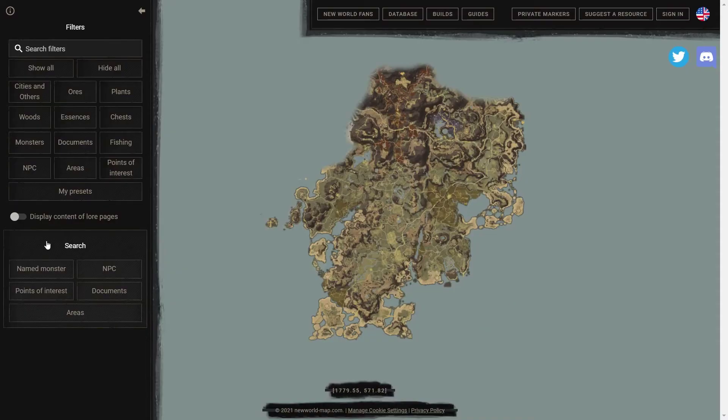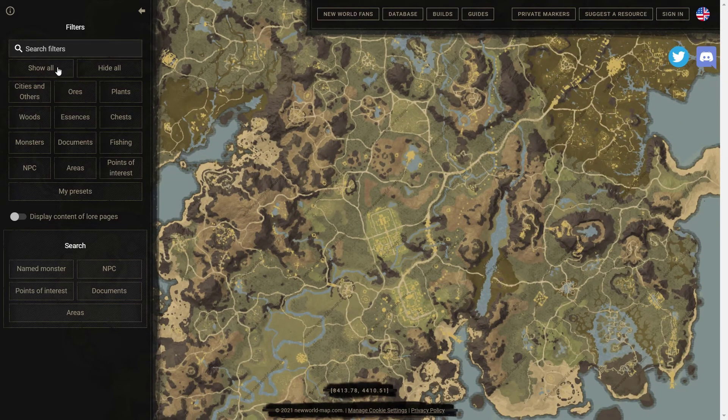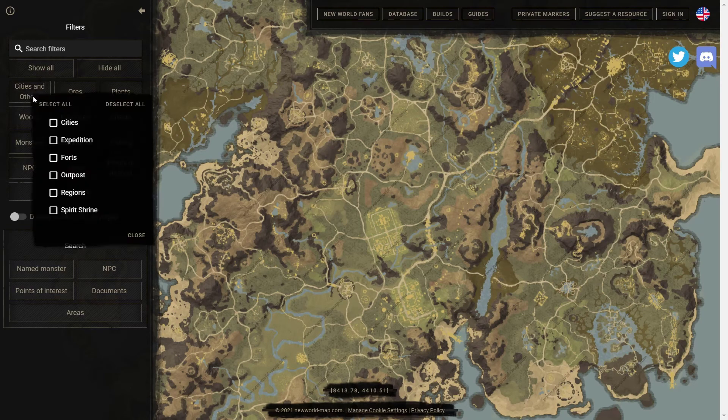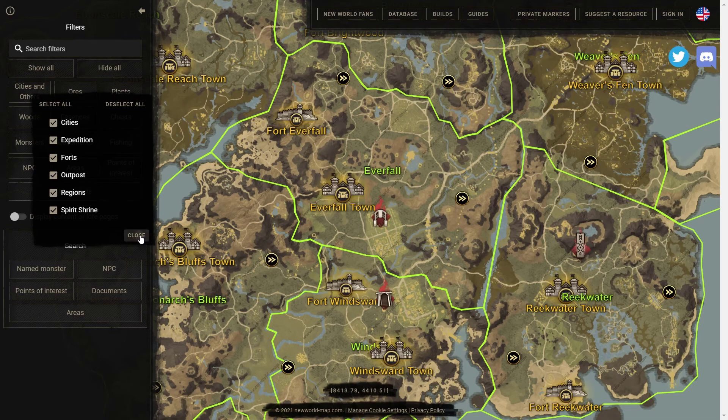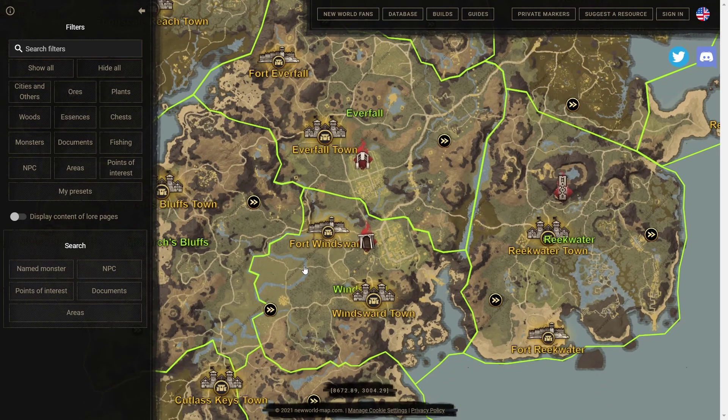So here we are on newworldmap, and as you can see the map is empty right now. But if I zoom in here and go to Cities and Others and select all — give it a little bit — it'll tell me exactly where everything is. And this works for everything that it has right here.